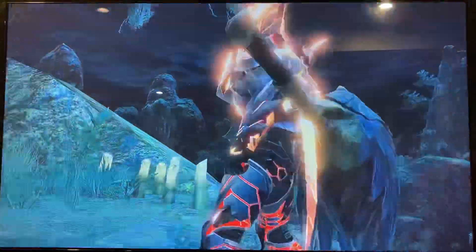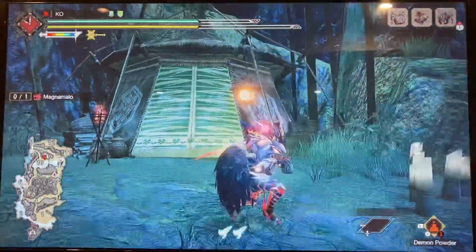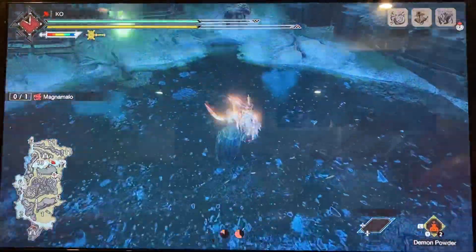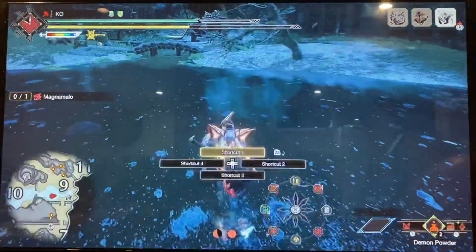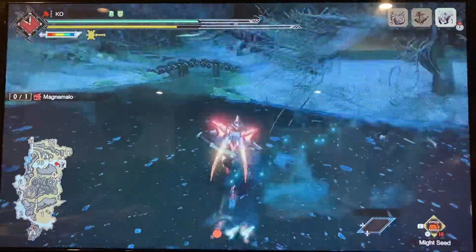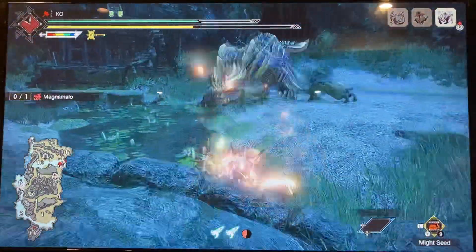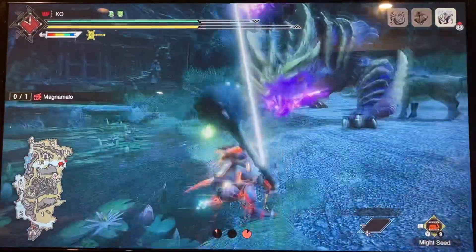I don't really like the start of this quest. You kind of gotta rush to him as fast as you can before the bulls get to him, because you really want to land an impact crater on the roar. I'm running earplugs with a dragonheart build. So I try to land an impact crater at the beginning, and then get hit, hopefully take enough damage, and then hit him in the air to get the KO.